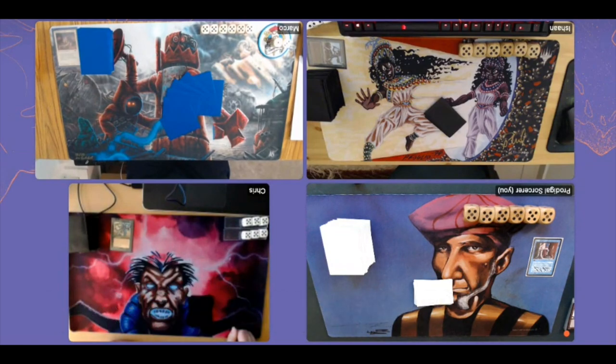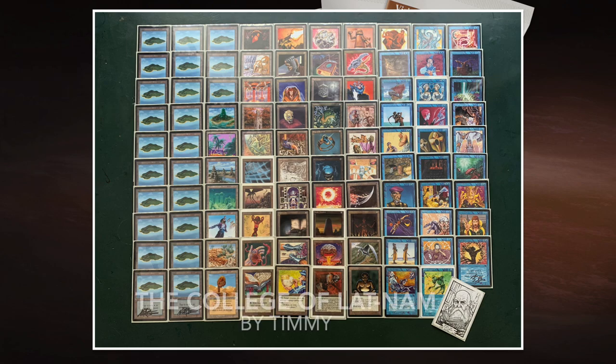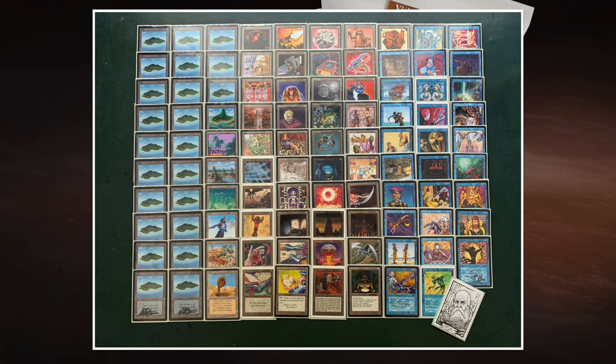Here we dive into the EDH decks. Let's start with my deck — I've called it 'The College of Latinam.' The commander is Sage of Latinam, a 1/2 creature I can tap to sacrifice an artifact and draw a card. I love this because if my opponent plays Disenchant or Shatter on one of my artifacts, I can respond by tapping my Sage, sacrificing the artifact, and drawing a card — my opponent's removal is wasted and I get a card in exchange.